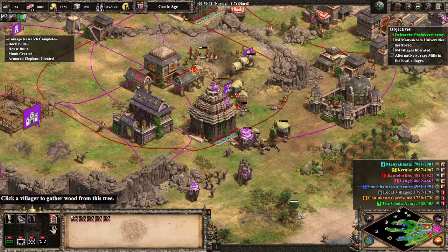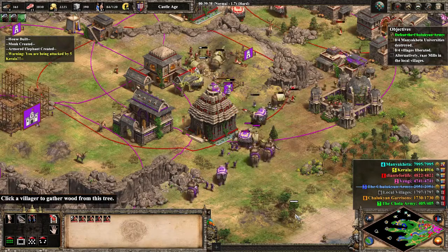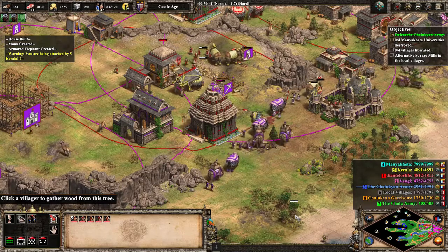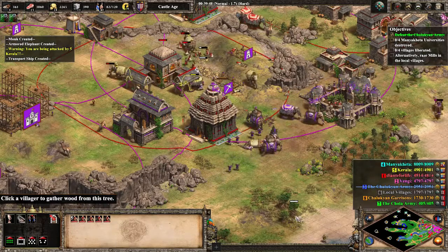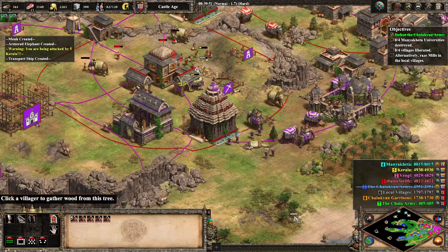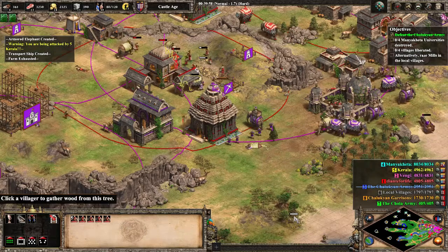There, we can see how Yellow comes to raid Dante. Thankfully, Pink's elephants are close at hand and they are going to wipe out this small raiding force, all with the use of a flare and no kills from Dante. Pink's even going to construct a castle for Dante up on the hill, which, with the high ground, will cover the town center perfectly.